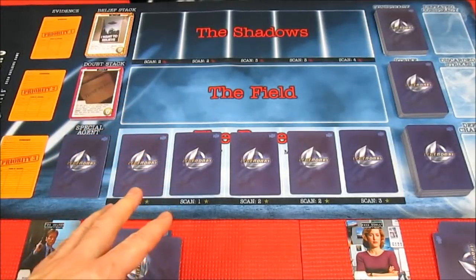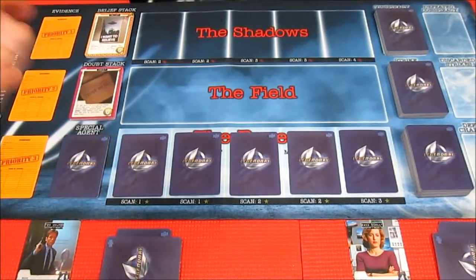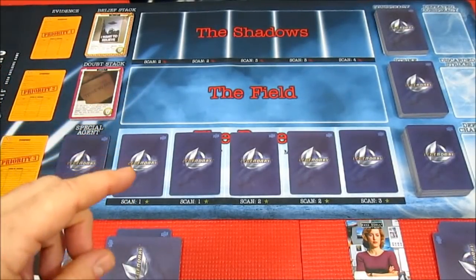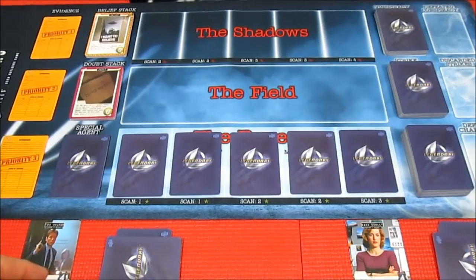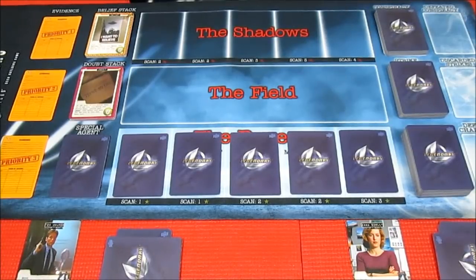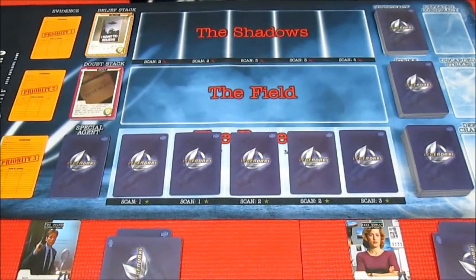This is going to be somewhat of a blind playthrough. I have not played this yet — I just received it recently. I set it all up, read through the rules a few times, and we're just going to get into it. I think it's going to be a lot of fun. I do like the legendary system and the encounter system in particular. We're going to be playing with, of course, Mulder and Scully. The game comes with five characters: Doggett, Reyes, Skinner, Mulder, and Scully.